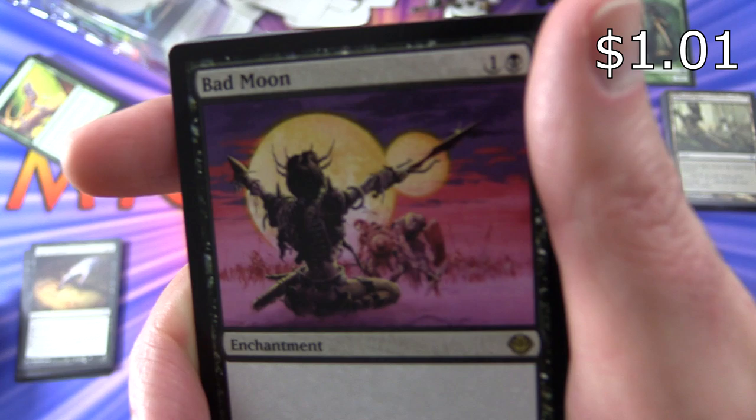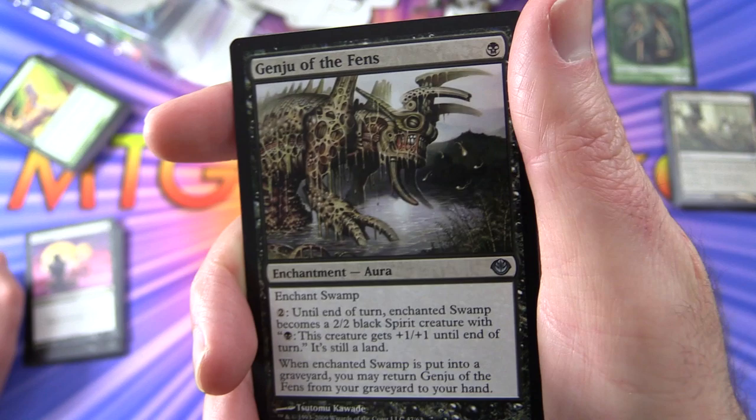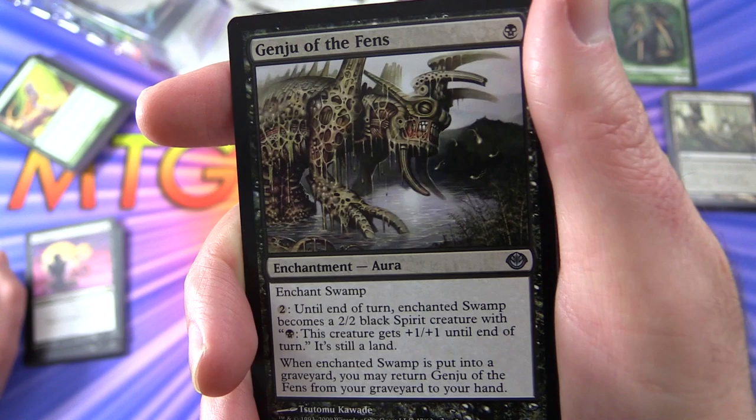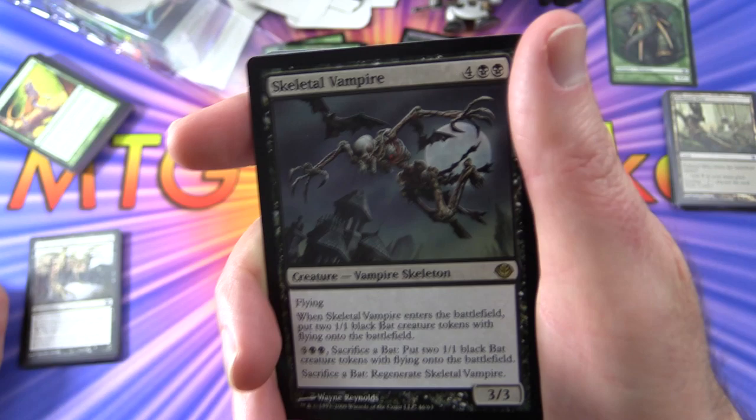Another rare - Bad Moon, enchantment for two, black creatures get plus one, plus one. I bet this would be good in an EDH deck. Genju of the Fens - enchantment aura for a single black, enchant swamp. Pay two and until end of turn the enchanted swamp becomes a 2/2 black spirit creature. This creature gets plus one, plus one for each black mana spent to activate, it's still a land. When the enchanted swamp is put into a graveyard you may return Genju of the Fens from your graveyard to your hand. I'm loving the artwork in this black deck in particular.